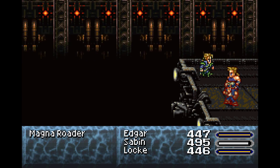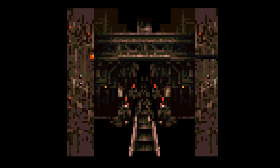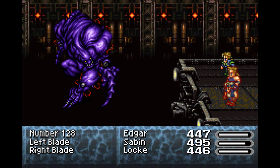I didn't look up if this next boss can steal anything, and I should have put his Brigand's Glove back on. Locke now has Blizzara, which is what we wanted - that's what we need. He's got both Thundara and Blizzara, so he's a pretty good mage at the moment. Here we go - Number 128.